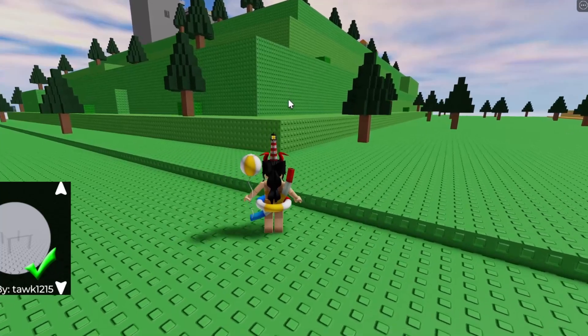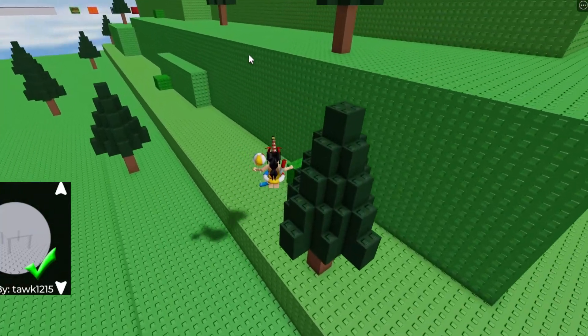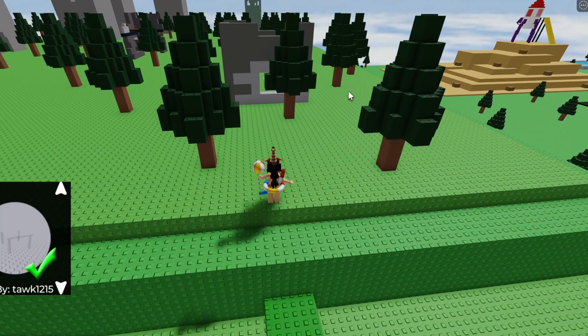Now once you reach this green hill in the top left corner, you want to use these green blocks that come out on the left side of the hill to climb up to the top of this green hill right over here.